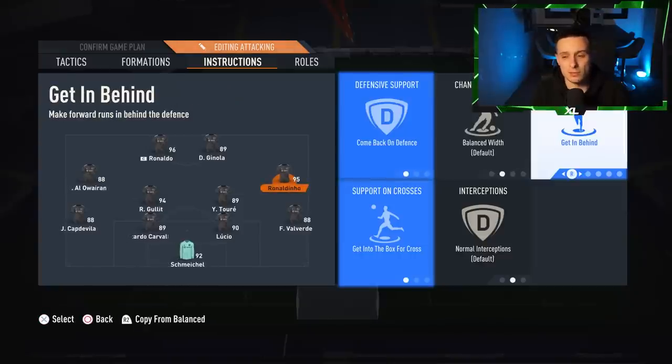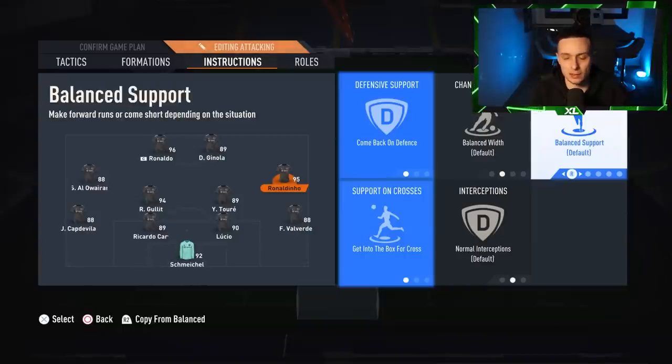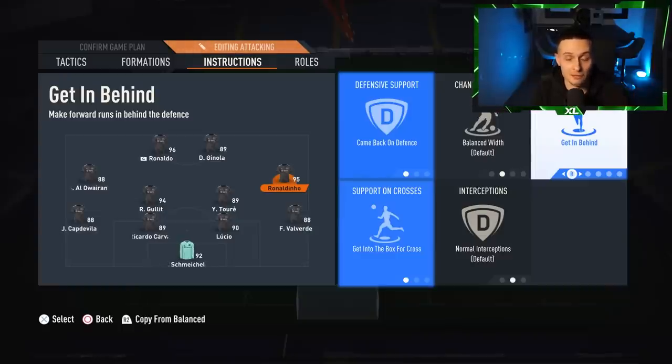The only thing I'd recommend you might want to change — if you don't like them on getting behind, put them on balanced or come short. I have them on getting behind so they try to pin the defence back a little bit, but sometimes your wingers will feel like they're running away too far. So if you're not good with using R1 to call a player short, have them on balanced. But if you want to play like me, have them on getting behind.